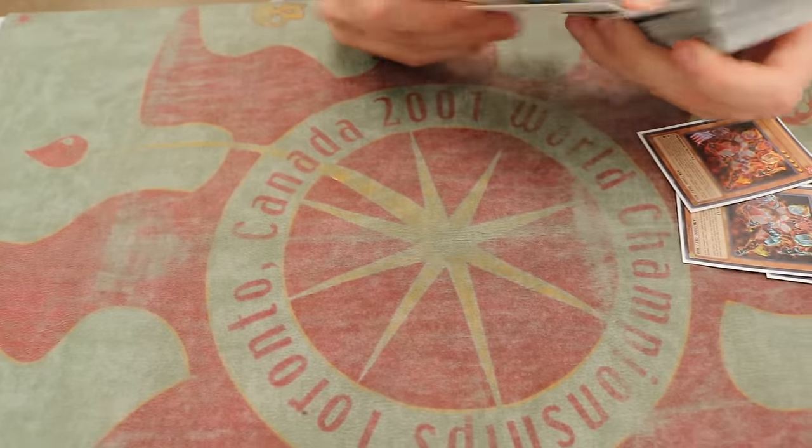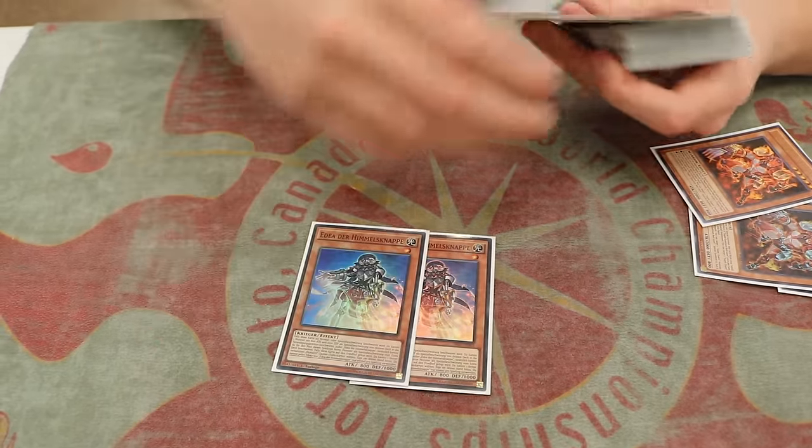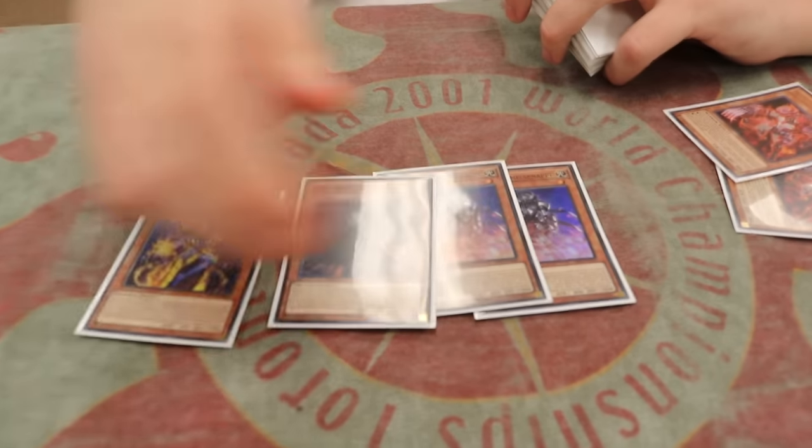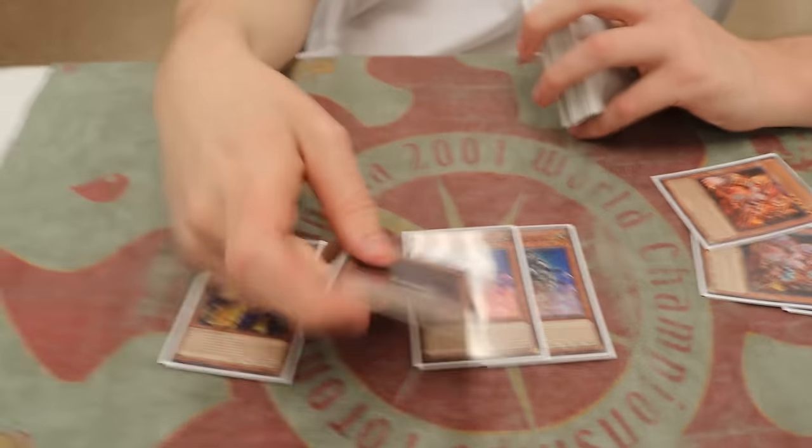I played two Edea and one Eidos and one Mythra. Why this particular ratio? I played Brilliant Fusion, and Brilliant Fusion is really good with the Edeas. It's a new Pantheism - you add a Prime or whatever, and then play Brilliant Fusion to add the Pantheism back to your hand by sending the Edea to the grave. Edea is the best one to draw in the opening hand because it comes with two tributes. Because you play two of it, you have to play at least one Eidos, but you don't really want to draw Eidos very much.